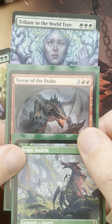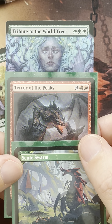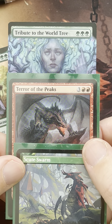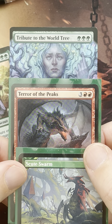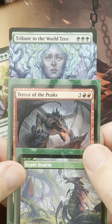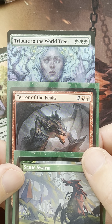Hey everybody, welcome back to a Titanimix deck tech video. Today we're taking a journey of the mind and looking at three cards I really wanted to build around. I went through my binder thinking about what would be a really cool deck to synergize with these three cards, and what comes to mind is tokens matter — making a lot of tokens in green and red, dealing damage to opponents based on creating an abundance of tokens, preferably through Terror of the Peaks.